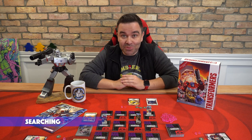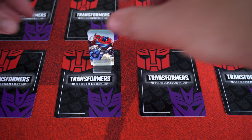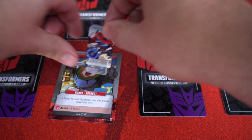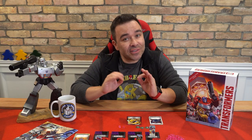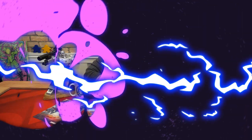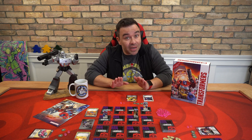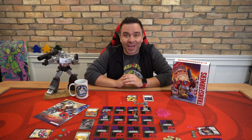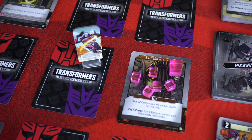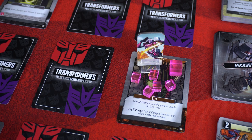Searching is the other way you can spend move points. While your Autobot is standing on a face-down card, spend one move point to flip it over. Sites are very helpful locations that can't be bought, but you can still use them to great effect. Sites provide benefits to the Autobot in that space, and what a site does is described on the card.